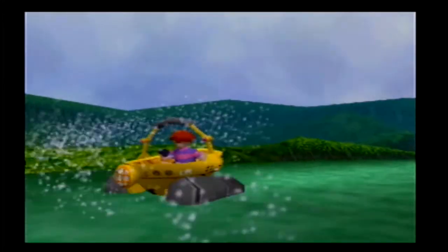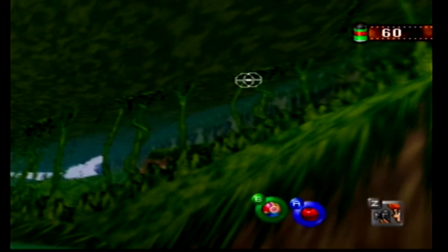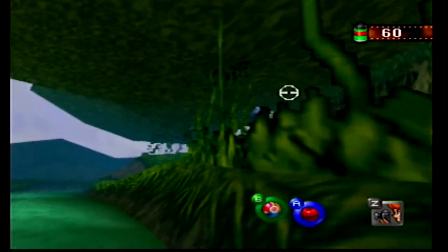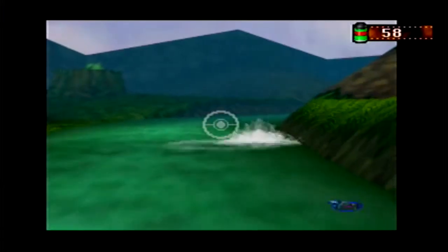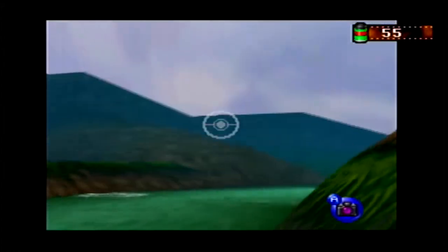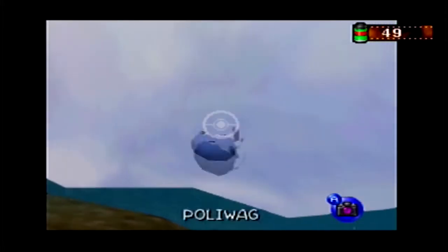Now that we have the Pester Ball, we're going to be able to get a lot more of the Pokemon and get good pictures of them. So first off, if we keep doing that, the Poliwags will start jumping out of the water. And I think that's good.